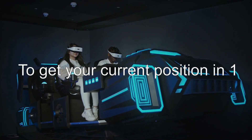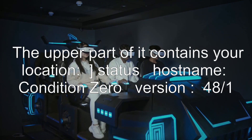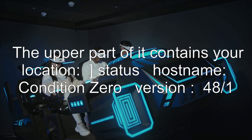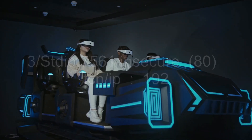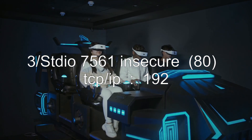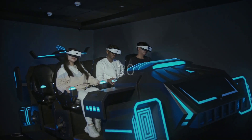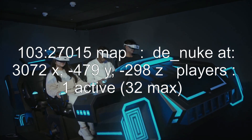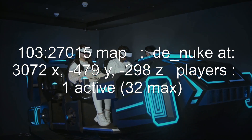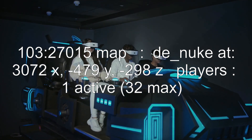To get your current position in 1.6 and Condition Zero, you can use the status command. The upper part of it contains your location. For example: status — hostname: Condition Zero, version 48 over 1.0.0.3, Studio 7561, insecure, 80 TCP, IP 192.168.20.103:27015, map: de_nuke, at 3072 x, minus 479 y, minus 298 z, players: 1 active, 32 max.